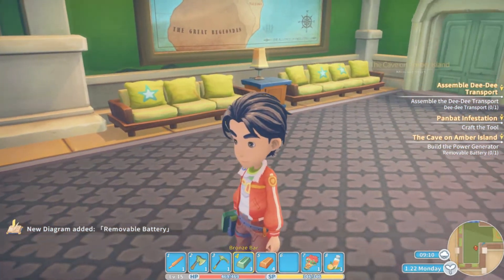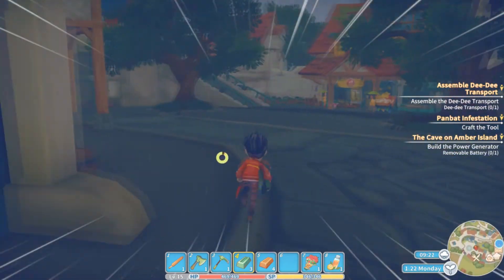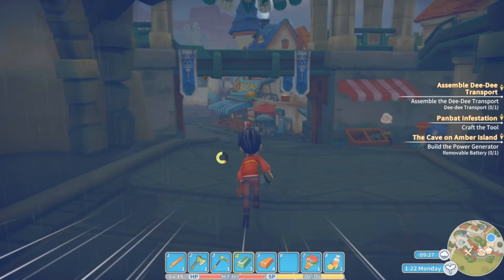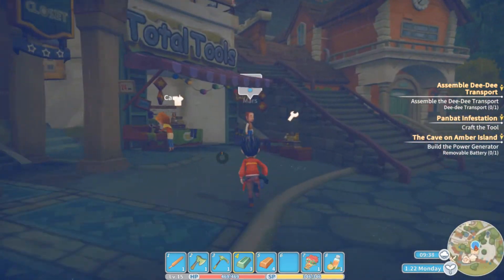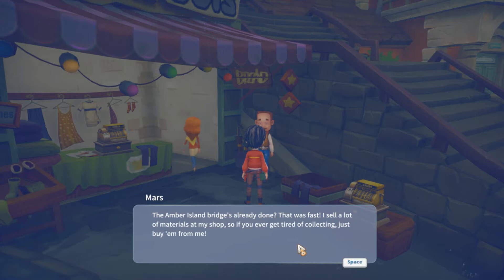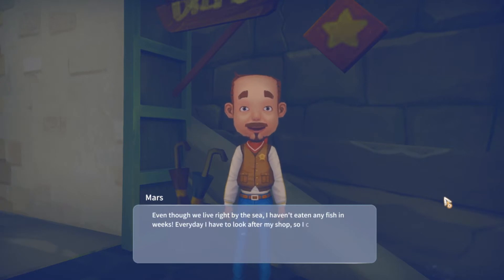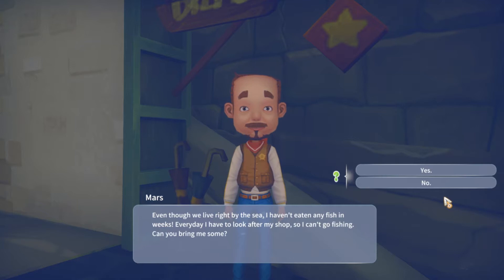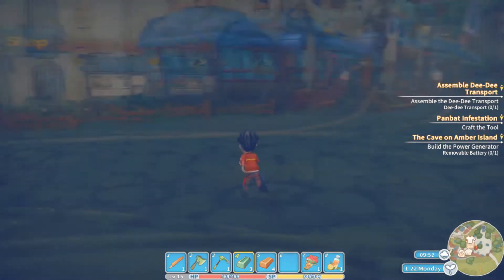So the mayor wants to spruce up the cave for a tourist attraction — pretty cool. We need to make him a power generator. There's someone else in town with a quest — that exclamation point on my mini map. Mars, what's up? The Amber Island bridge is already done — that was fast. He says he sells materials at his shop if I get tired of collecting. What does he need? Fish for dinner — even though we live right by the sea, he hasn't eaten fish in weeks because he has to look after his shop. I said I'd get him some fish.